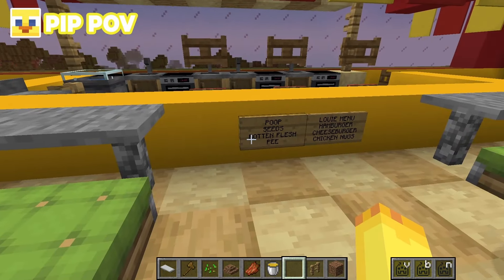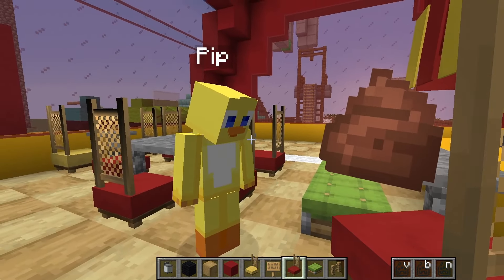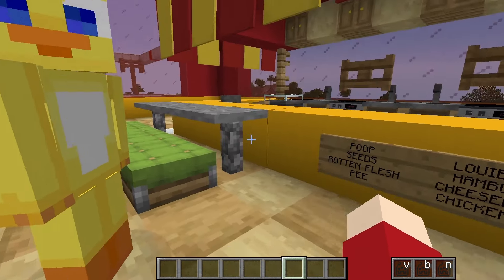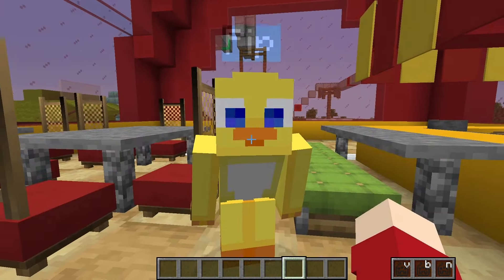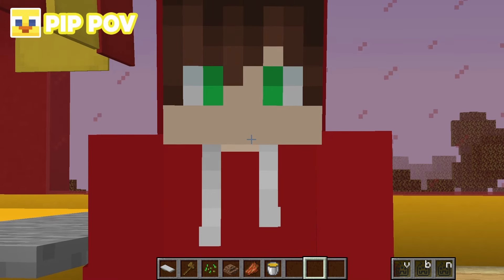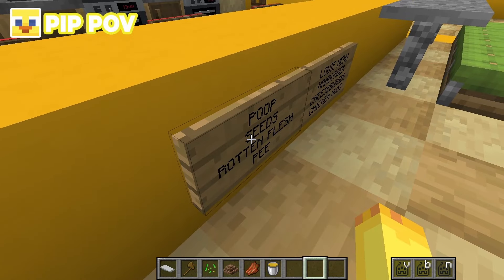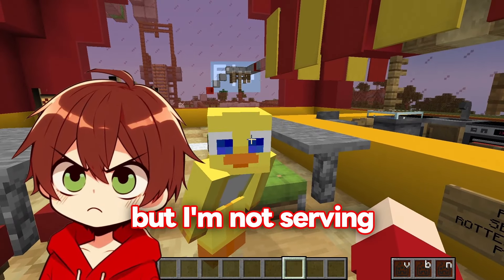Louie is horrified by Pip's menu items — poop and seeds. Pip reveals poop is his favorite flavor of toothpaste, claiming that's why he has a great smile. Louie points out Pip isn't even smiling and doesn't have a mouth, so he can't taste the menu anyway. Louie concedes Pip can keep his menu but refuses to serve seeds and poop in his restaurant.